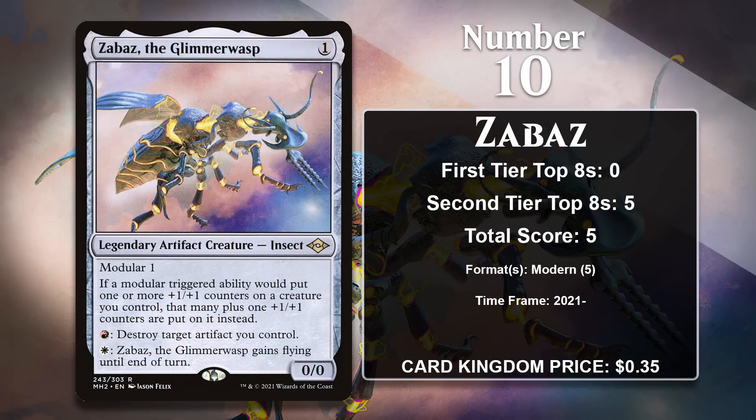At number 10, it is Zabaz, the Glimmer Wasp. This little legendary creature enters with a +1/+1 counter, and it has Modular. Modular means that when a creature with it dies, you can move its +1/+1 counters to another artifact creature. Zabaz even makes Modular better, since it allows you to put an additional counter on a creature if the Modular mechanic is how those counters are getting placed there.